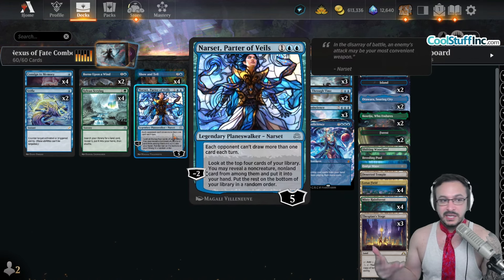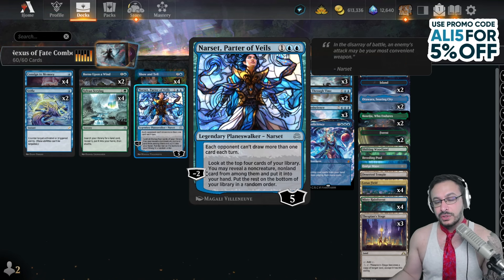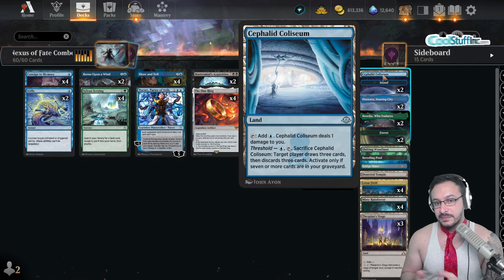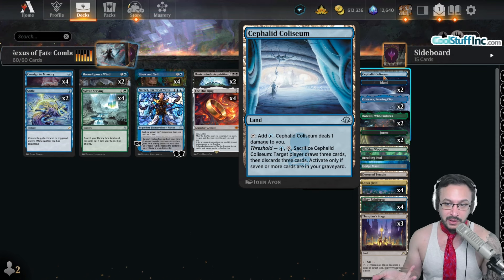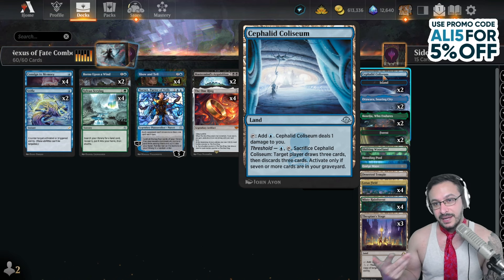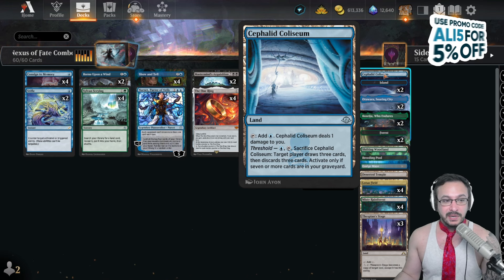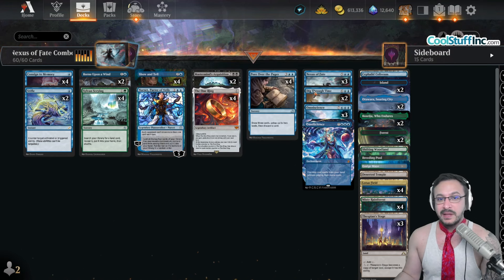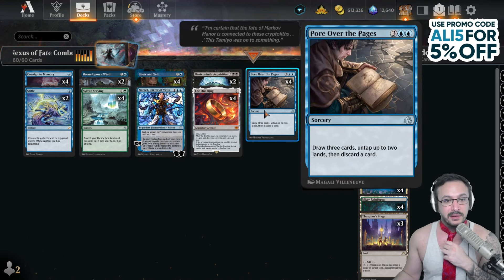We also have Narset, Parter of Veils — a nice way to draw cards, and great versus other blue decks. What's cool too is when you're going off, if you have Narset out, you can Sylvan Scrying for Cephalid Colosseum. It's one blue mana — sacrifice it, draw three cards and discard three cards. However, you can also make your opponent draw three and discard three. If you have Narset out on their turn, they draw zero cards and just discard three right away, because Narset says they only draw one card per turn. We have the Nexus combo, and also Pour Over the Pages, which is great with Lotus Fields untapping and drawing a bunch of cards.